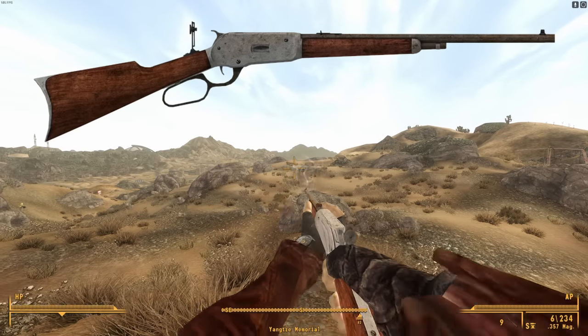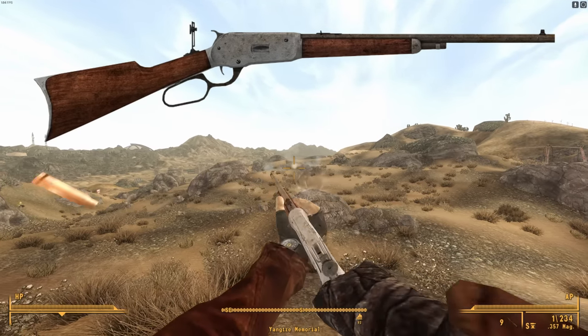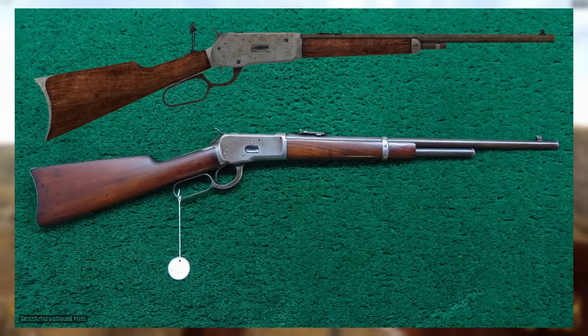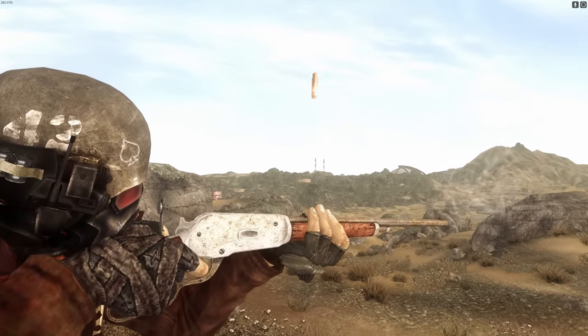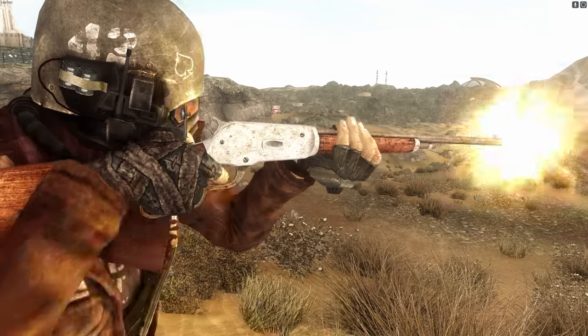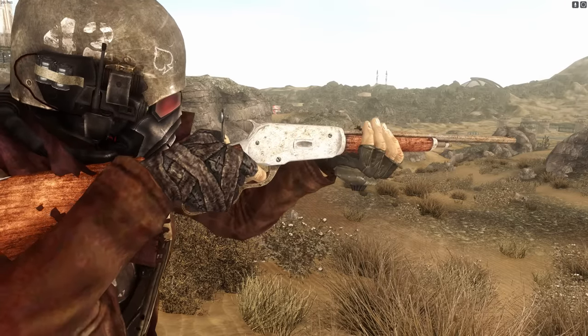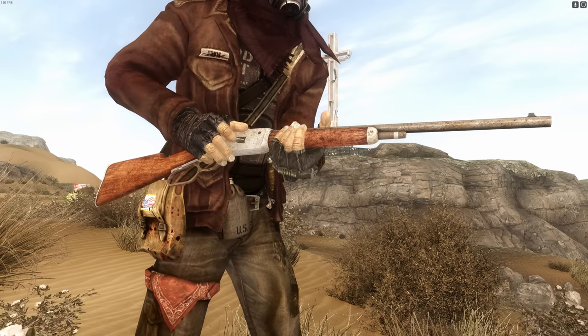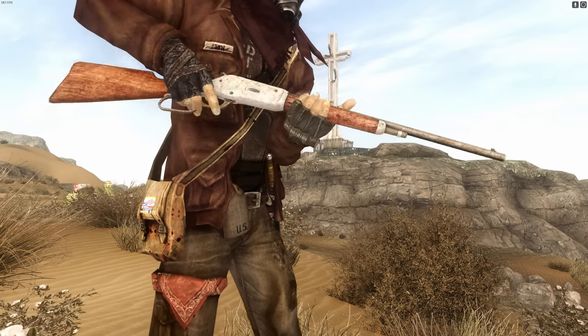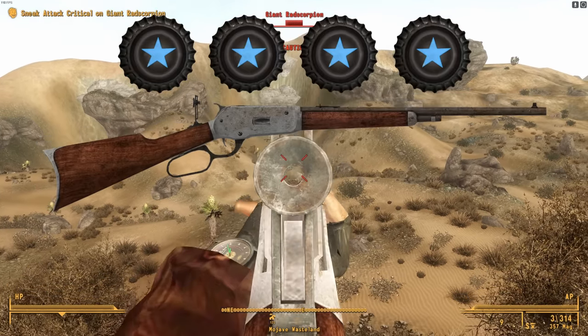Now let's get back into the cool stuff with the Cowboy Repeater. It's based on the legendary Winchester repeater, specifically the 1892 model chambered in .357 with a shortened magazine tube. Overall, it's a pretty darn good representation. But one fatal flaw is that it ejects .556 casings instead of .357. Honestly, that just makes it completely unusable and I will be uninstalling the game because of it — just kidding, of course. It seems like a simple oversight. That's literally the only thing I could find wrong with this gun. So the Cowboy Repeater is very close to perfection. I'd give it 4.5 bottle caps.